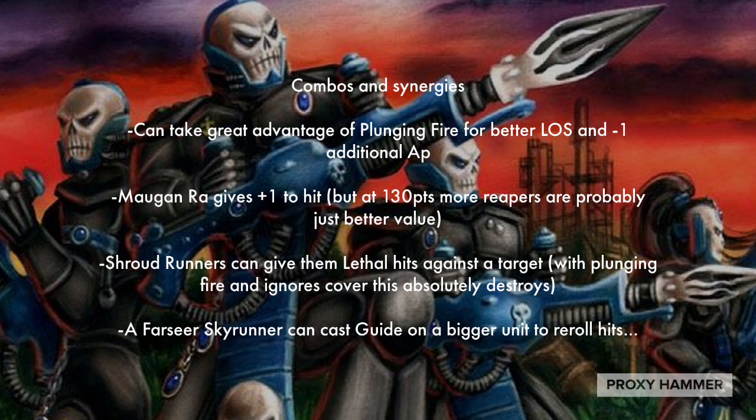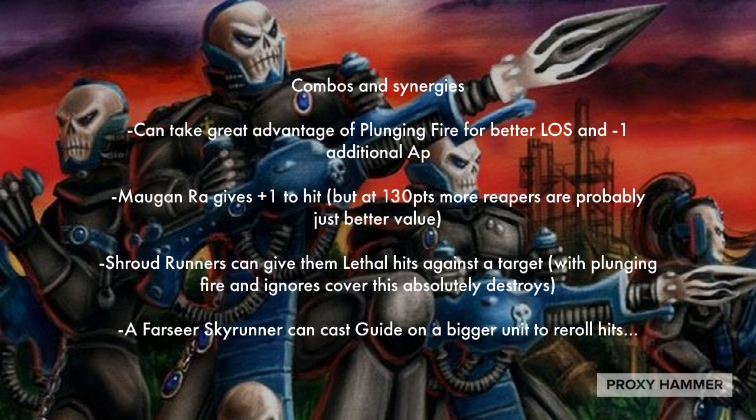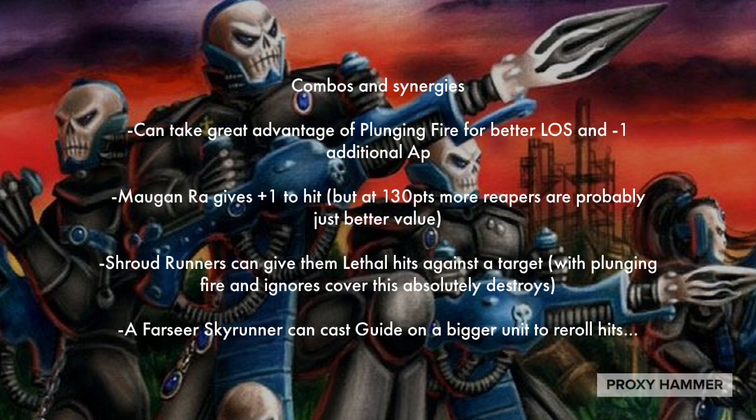Shroud Runners are probably one of the best synergies with Dark Reapers because they can give them lethal hits against a target. With Plunging Fire and Ignores Cover, this absolutely destroys enemy infantry, and can also deal solid damage against bigger stuff too if you need to deal with it. Tougher stuff that is maybe Toughness 5 — where Reapers are wounding on 4s — Shroud Runners can give them a big boost, especially if you have multiple units of Dark Reapers in the back shooting. And it has some really good Tempest Launcher synergy, because Tempest Launchers don't need line of sight and are only Strength 4, so Shroud Runners can definitely help them hit harder against light targets.